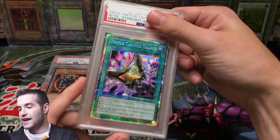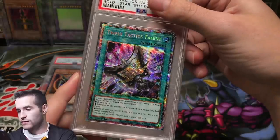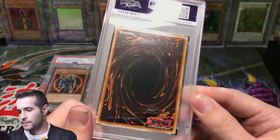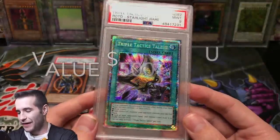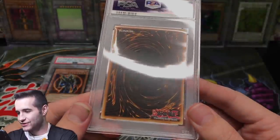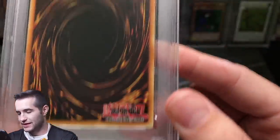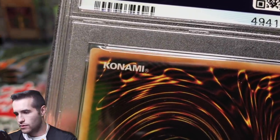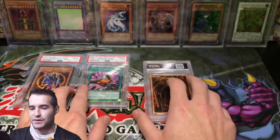Next card — Triple Tactics Talent, Starlight. This guy looks really good. The centering looks good, back looks good. Another Mint 9 — I don't know why. Why is this a 9? The surface looks great. Maybe a corner down here? Nope, that corner's perfect. That one looks pretty good too. Is that damage right there? No, I don't think so. I'm not sure why this got a 9 but it did. It looks incredible, really good. So we got two 9s.